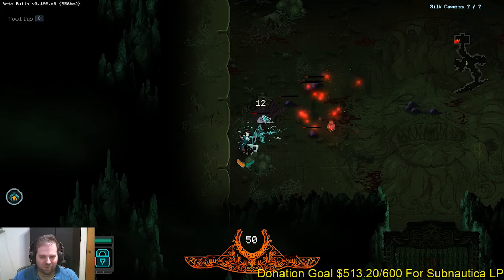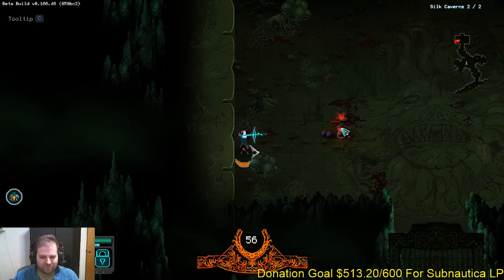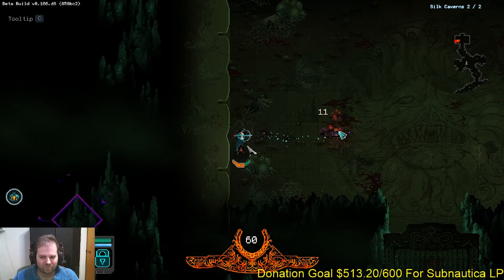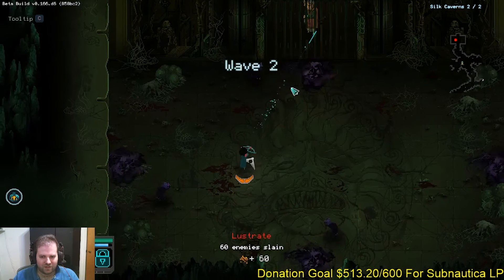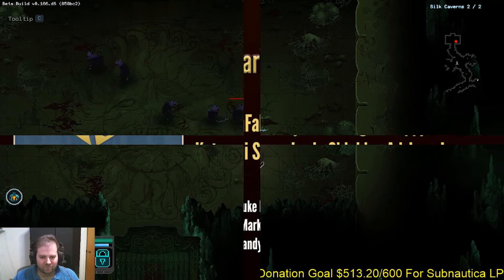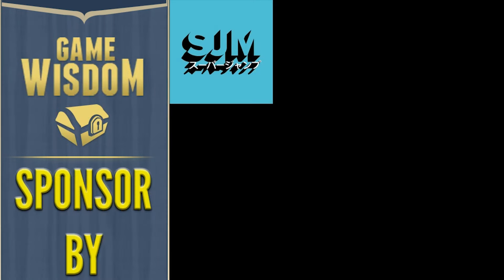We're going to do a quick shoutout to our Patreon supporters and sponsors, and when we come back we'll talk about the persistent element of Children of Morta and the few nitpicks I have of the game right now. A quick thank you to our Patreon supporters and current Game Wisdom sponsors — if you'd like to continue this discussion on game design, be sure to check out our Discord channel, link down below.